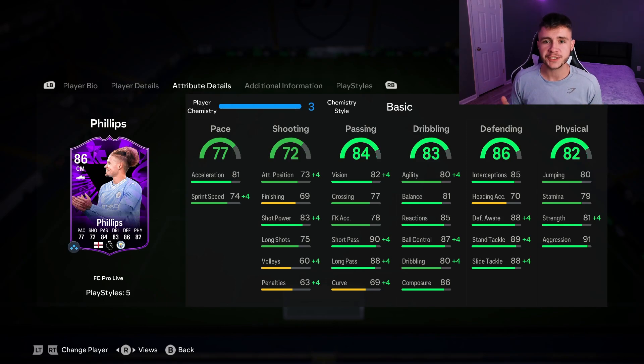The two standout stats for the card are 86 defending and 82 physical. He has 85 interceptions, 88 defensive awareness, 89 stand tackle and 88 slide tackle. He also has 80 jumping, 79 stamina — which as a center mid or center defensive mid might be a bit of an issue — but really good strength at 81 and 91 aggression.